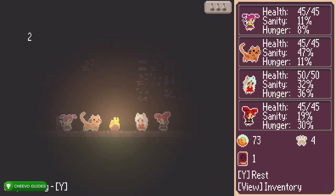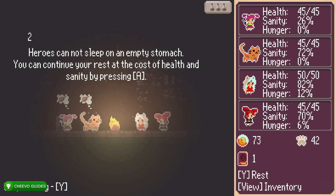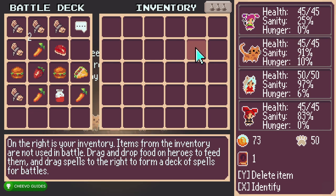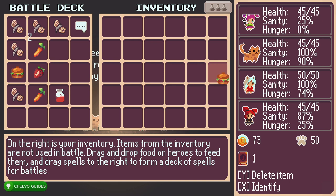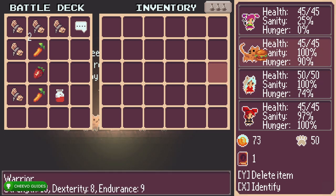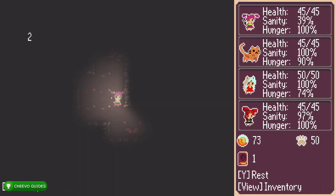Before I go, I want to talk about the resting mechanic because it's important. Eventually you won't be able to see pretty much anything except your character. Press Y to rest, then press Select to pull up your inventory. You need to satisfy the hunger, sanity, and health on each of your characters to be able to see more when traveling through the dungeons. Drag some food over to all of your characters and make sure their hunger is at least above 80 — ideally 100 if you have enough food. Once hunger is up, you'll see their sanity increase. Health and hunger are related to food; sanity is for resting.